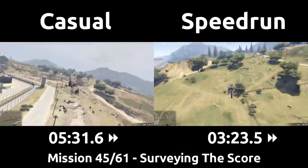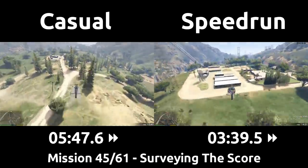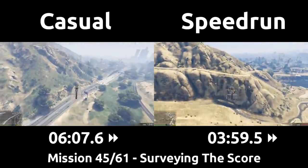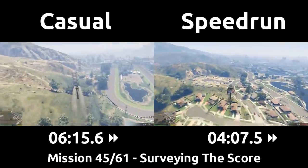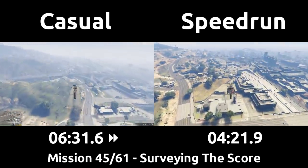The rest of this flight over to the trucks is nothing special. I'm going to teach you how to fly a helicopter in GTA like a speedrunner: hold tilt forward, hold gas, don't crash into anything, and fly directly to your target. Boom, done, easy. I'm such a great teacher.